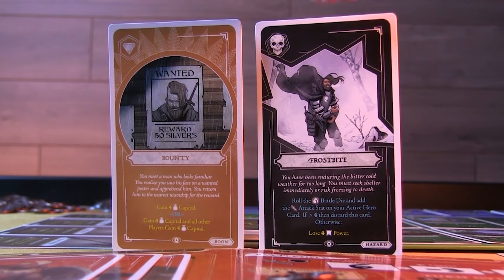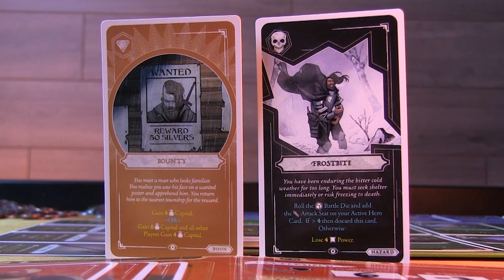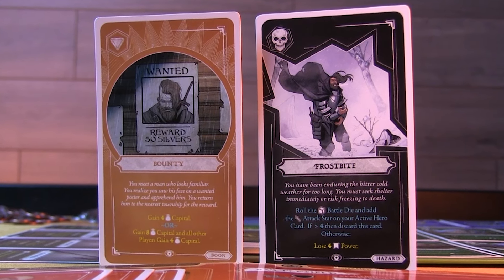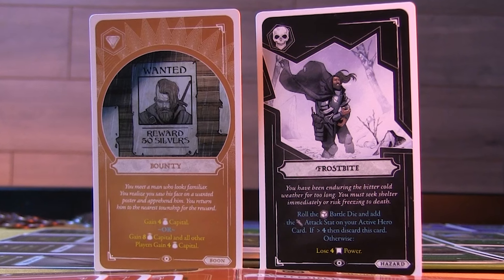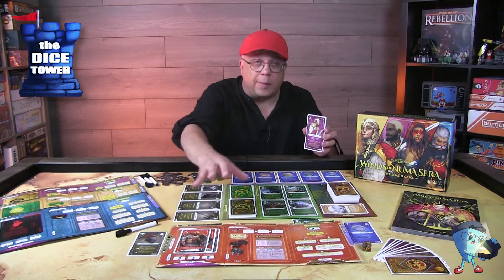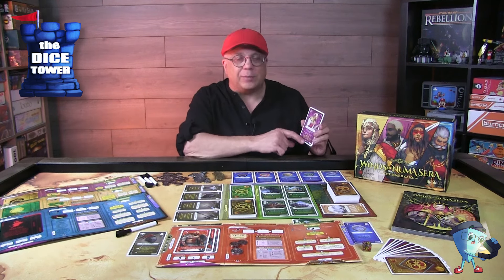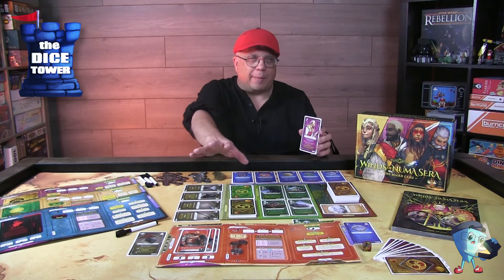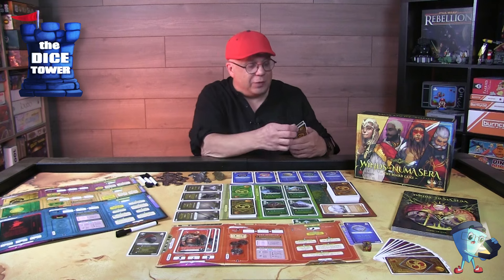Then we have our hazard cards — because it's not all good, you are in a dangerous world after all. There are various different types of these and they really do wreak havoc on you. Then there are maven cards, which give you special abilities. You have a spot on your player board to put these and can save them for later use, but you have to make choices about how you're going to use them.